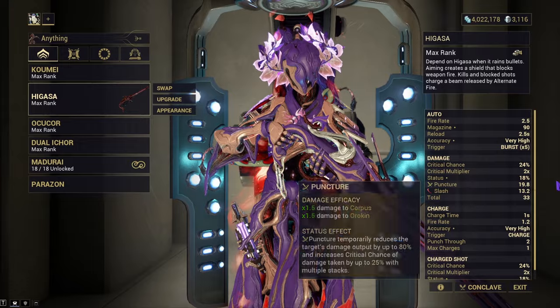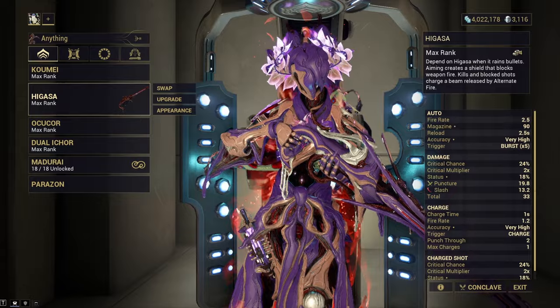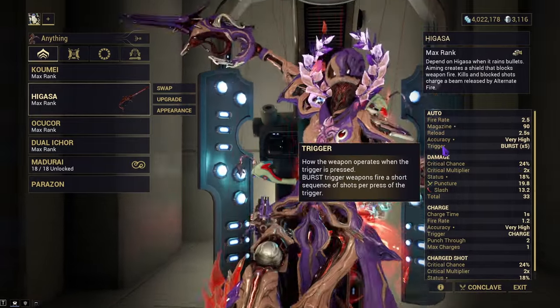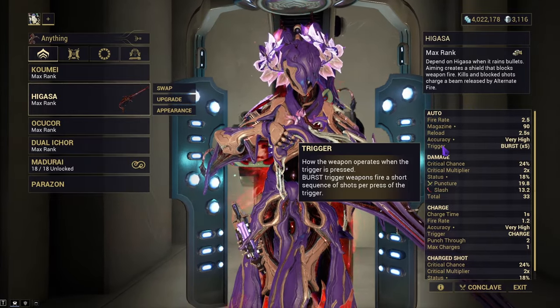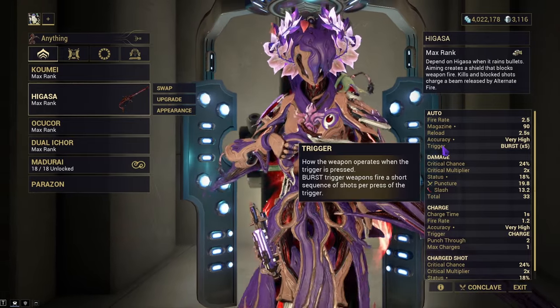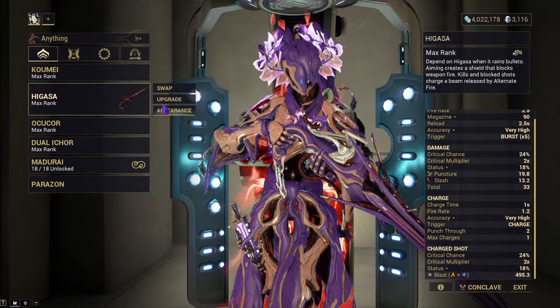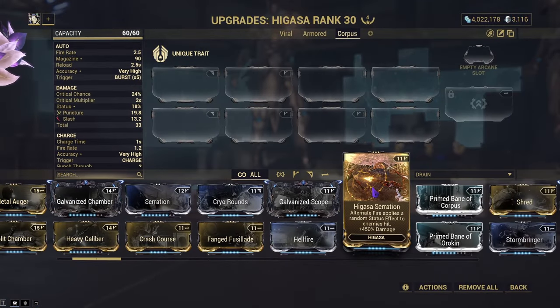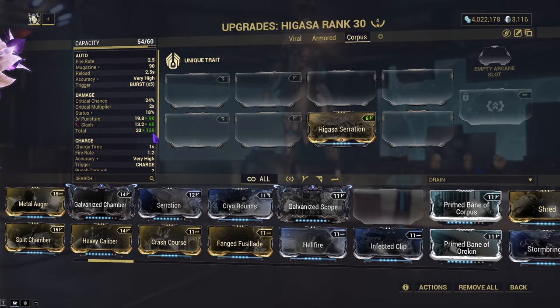The Hegasa has pretty low damage — mine totals 33, but without Rifle Lamp it would be 22. It has 24% crit chance, 18% status, so lower than average status but pretty normal crit chance, with a crit multiplier of 2. It's a 5-round burst. When you decrease the fire rate it does feel a little sluggish. The charge time for the alternate fire is not bad. It is primarily a puncture weapon, so it's quite good at dealing with armor. The Hegasa Serration mod gives the alternate fire a random status effect and a plus 450% damage, making it almost an essential requirement — it bumps damage up to a flat 90, flat 60, and 150 in total.